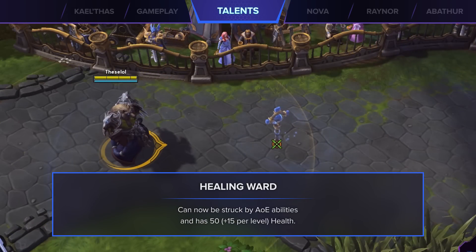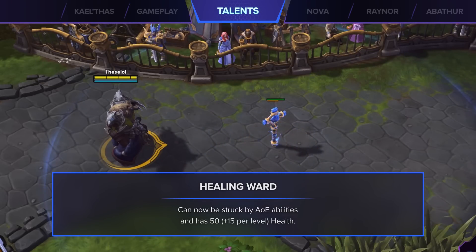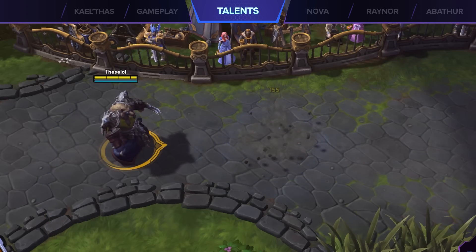Next up is Healing Ward, which was hit incredibly hard this patch. It can now be struck by AOE abilities instead of just basic attacks. To make it a little bit more viable, they added health to it. The problem is, it's super low and a single multi-shot can take it down.